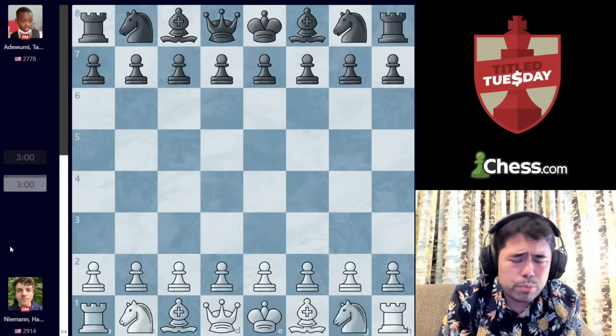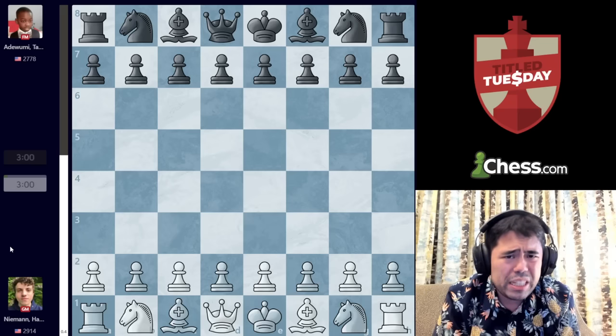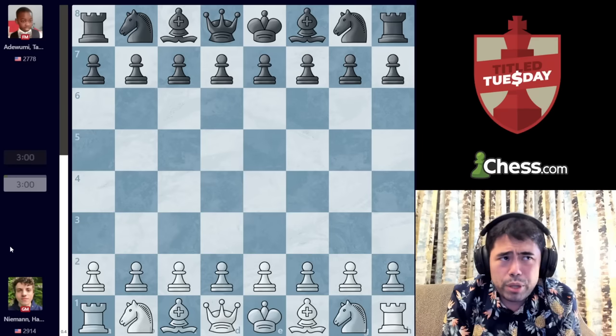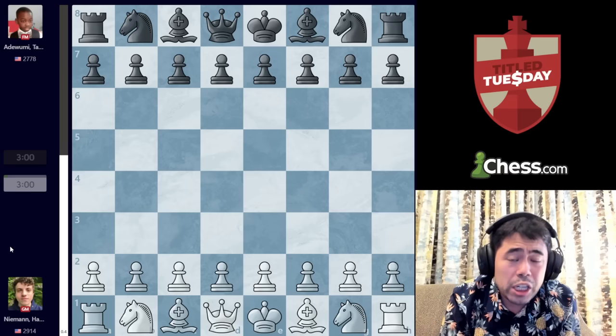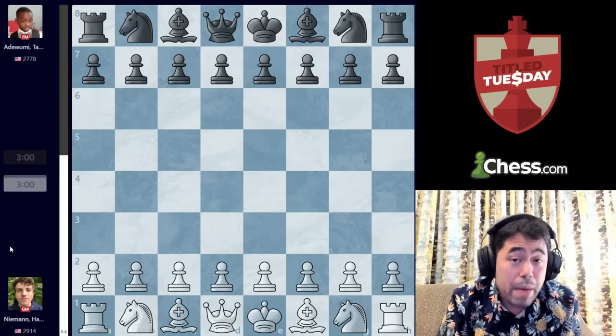Tani is a FIDE Master, approximately 12 years old. His story is very inspirational — he was an immigrant who came over to America with his family due to the fighting in Africa. He started playing in one of the local shelters, took up chess, and he's become very, very good. I would also add that Tani is the only chess player in the world that I am actually jealous of.